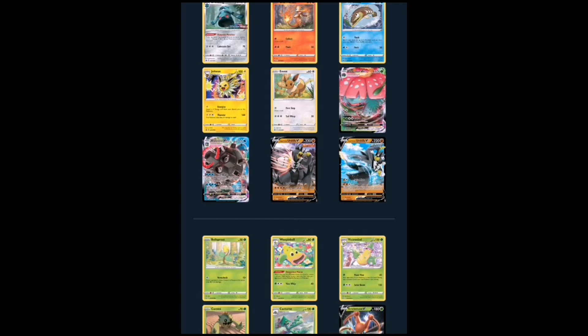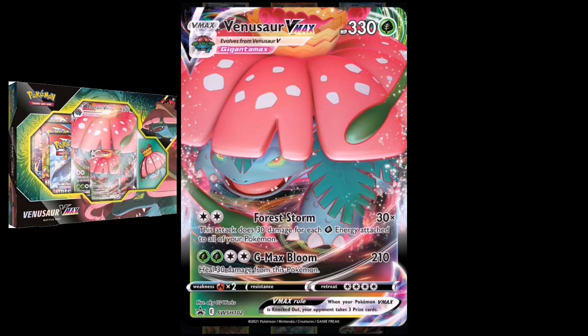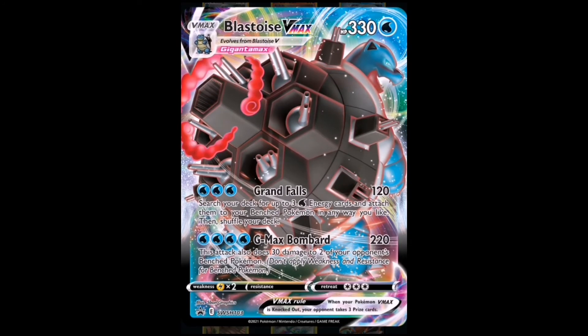This is going to be the top 10 I prefer to hunt when the set releases. But before we go to the top 10, here is the Venusaur VMAX — this will be in the Venusaur VMAX promo box — and then we have the Blaziken as well, which is also going to be in the Blaziken VMAX promo box.